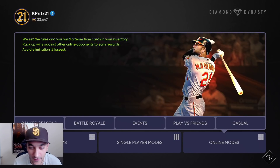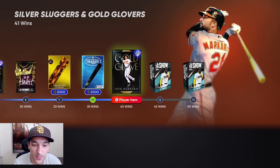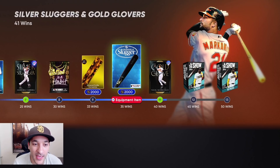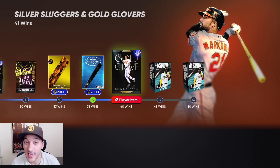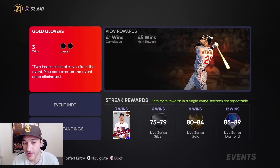We pretty much finished the event — got our 40 wins, got the Cabrera card earlier this week, got Nick Markakis. We'll probably sell them. I'll get the last nine wins for 15 packs. Honestly, now that collections are done, I might just stop playing events because if rewards only go for 30k it's not worth it. The reason I grind early in the game cycle is so I can play less later on.